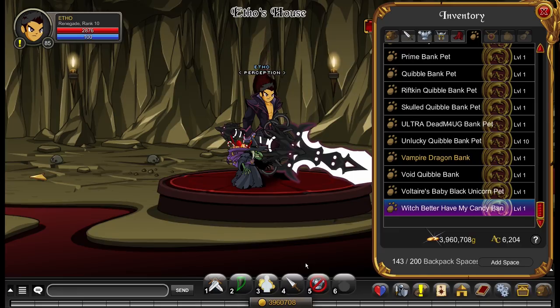Those are my 29 bank pets. If you're wondering why I collect them — bank pets are generally the most expensive items in the game, consistently 2,000 ACs and over. So they spend a lot of effort making them look good and unique and interesting, and I appreciate that. I kind of just started collecting them because they look cool, and my collection has just gotten out of hand. I sort of just buy them as they come out. Anyway, I hope you guys did enjoy this — leave a like, subscribe if you haven't already, and I'll see you guys in the next video.